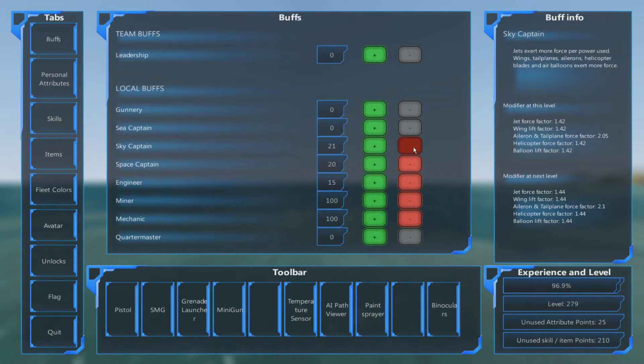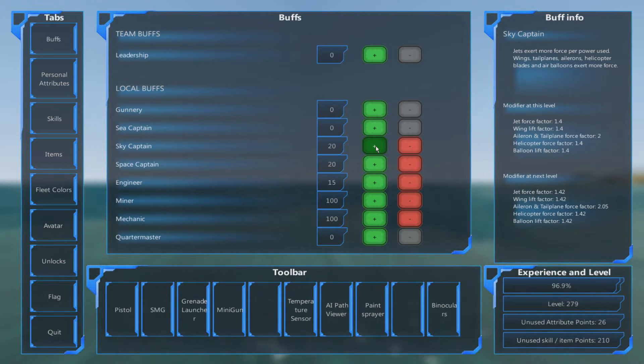Sometimes it's because they've increased these buffs. I now have a balloon lift factor of 1.4 and a tail plane factor of 2 — that's double what it starts at. So my vehicle could now start to go out of control. Be aware of that, or get these up to a reasonable level and then don't change them.